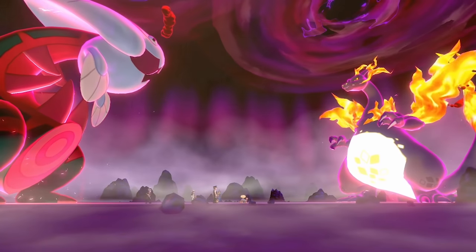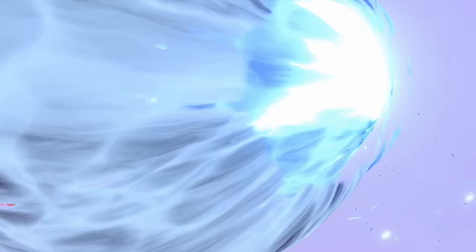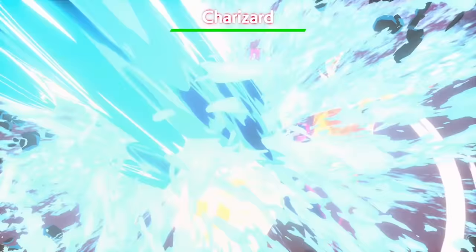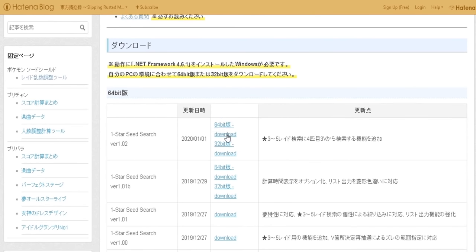All you're going to need is a copy of Sword and Shield and a PC or laptop. Before we get into this, there are a few things you need. The first and probably most important thing is a program called the One Star Seed Searcher.